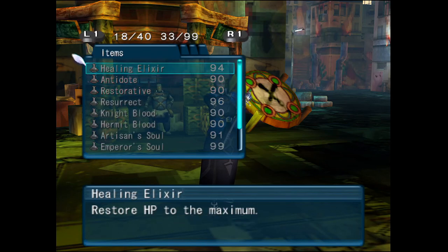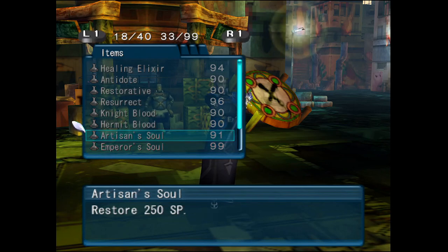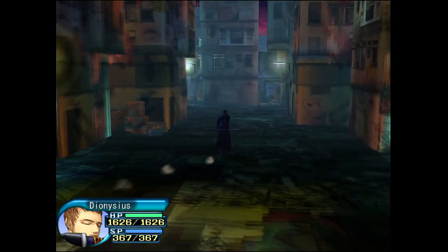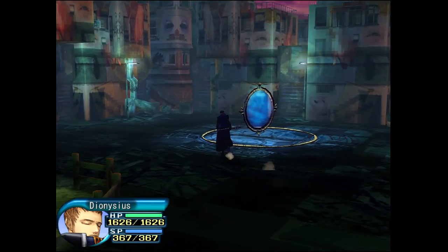Also running Elixirs, because if you're familiar with higher-level Wavemasters, due to the nature of how I've built my character, my hit points are a bit higher than the typical Wavemaster, so the extra healing is very much needed. Running Artisan Souls; I also have 99 Emperor's Souls, which I collected mainly through farming dungeons and high-level area chests. Artisan Souls do more than enough for me, as I've only got 367 SP. It's a sizable pool, but there are far larger ones at this level range. The 250 SP from Artisan Soul is more than enough for me.